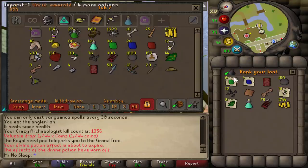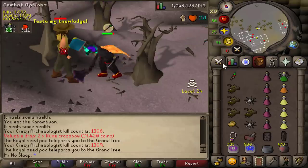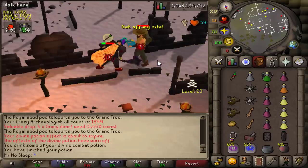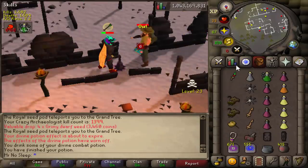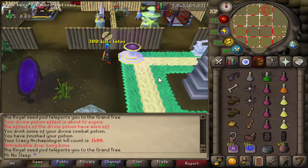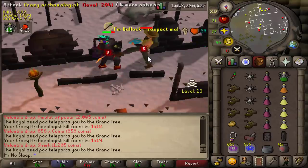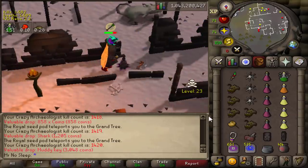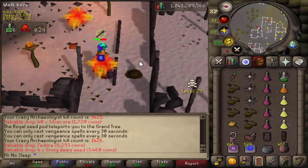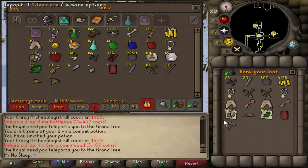Success with this method really comes down to how high your special attacks hit. Your Viggora's Chainmace is going to be hitting constant 40s, 50s, and 60s — I even hit a 70 at one point with this gear — incredible DPS even though his defense level is 240. I wasn't really avoiding the book attacks since I could tank most kills. The Malediction and Odium shards are both 1 in 256, and I was easily killing over 60 an hour, so those odds aren't that bad.